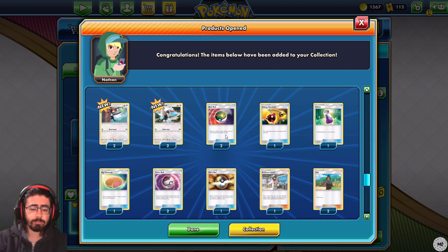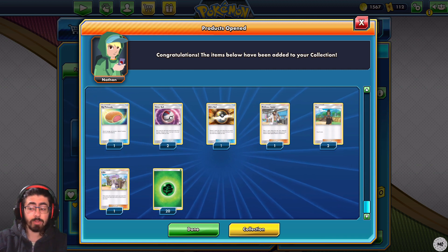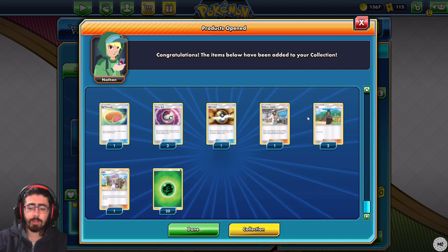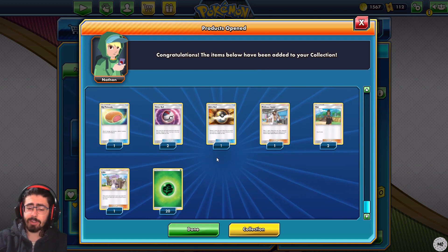Supporters: two Nest Balls, one Energy Retrieval, one Potion, two Timer Balls which is decent, one Ultra Ball, one Professor's Research, one Draw 3, one Lillie, and 20 energies. I don't know why there are 20 energies in this deck.